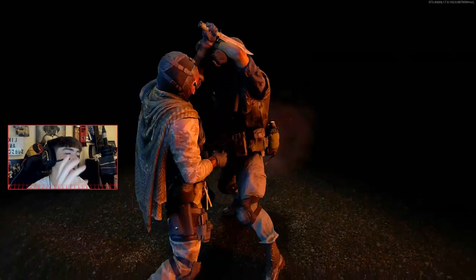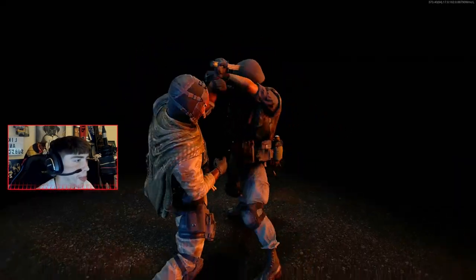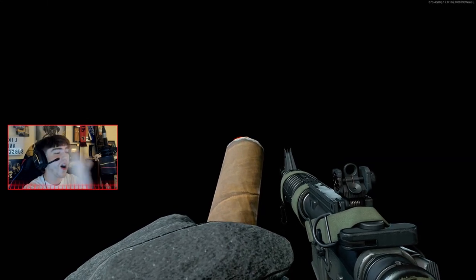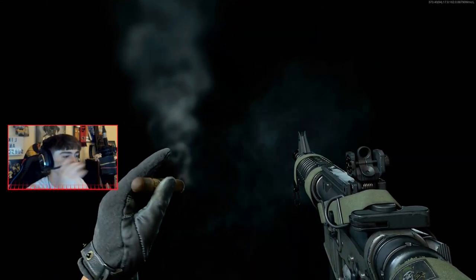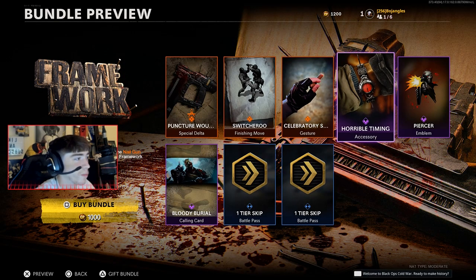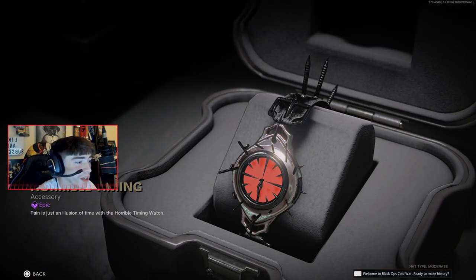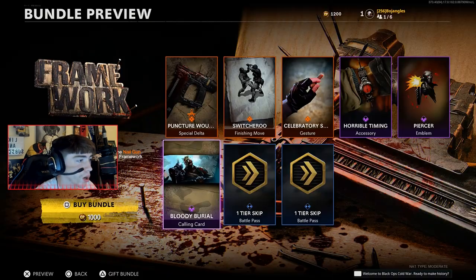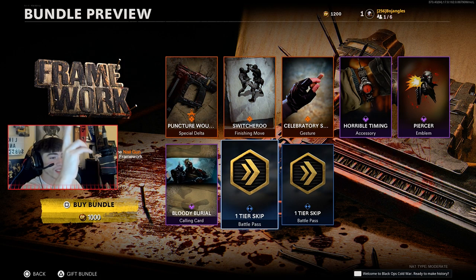We also got a brand new finisher called the Switcheroo — knife to pistol, it's crazy. And a brand new gesture. If you didn't know, all the gestures this season are insane — they're not just doing stuff with your hands. On some you take a shot, and on this one you're literally smoking a cigar in the middle of the game, which is amazing. Also the brand new Horrible Timing watch and the brand new Piercer emblem.